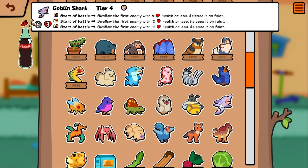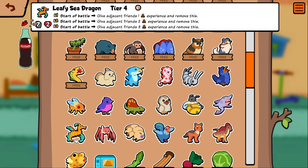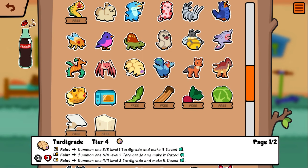Leafy sea dragon — start of battle, give adjacent friends one experience and remove this. Kind of like pygmy seahorse except he gives XP. This could be really good on certain boards. Spider crab — friend attacks, give it four health and move it far back, works on one friend per turn. Kind of the opposite of emu. Tardigrade — summon one 3/3 level one tardigrade and make it dazed. If you have a way to get rid of its dazed via unicorn or seagull, you can have almost infinite tardigrades.